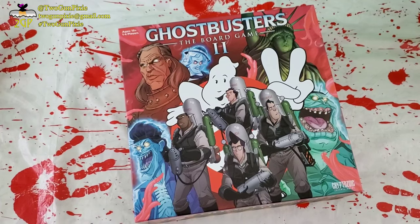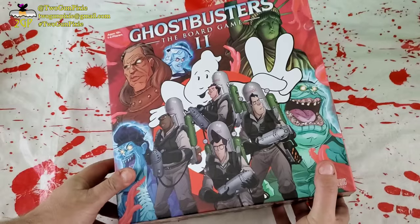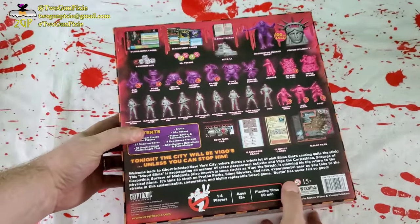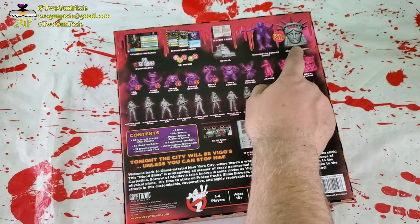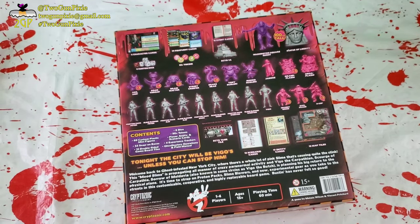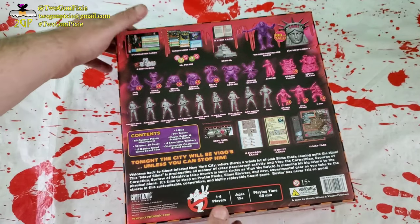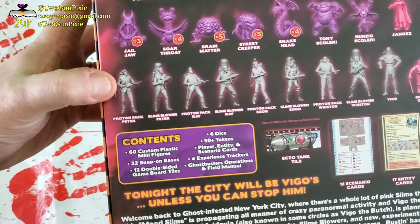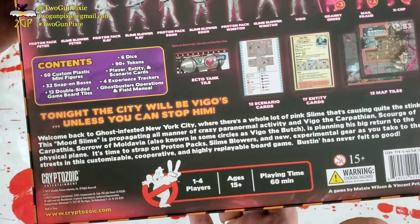And there we go with the plastic off. Wow. You remember the movie, I hope. Well, I'm quite sure you don't need to know the movie to enjoy the game. You got Statue of Liberty! Ecto-1A. And each of the Ghostbusters have two stands — one with a proton pack and one with a slime blower. Very nice.